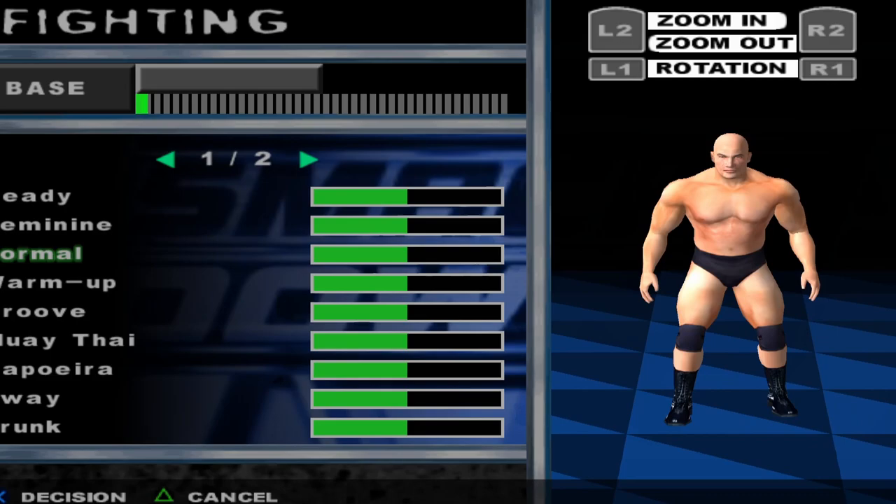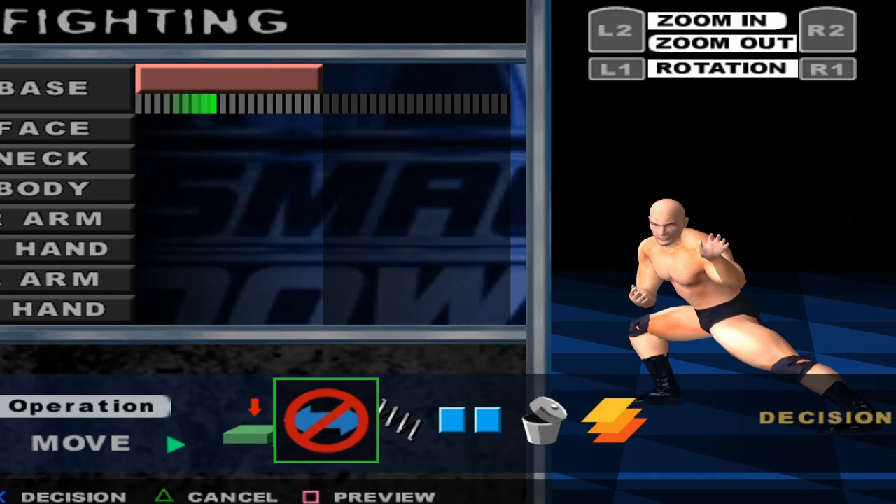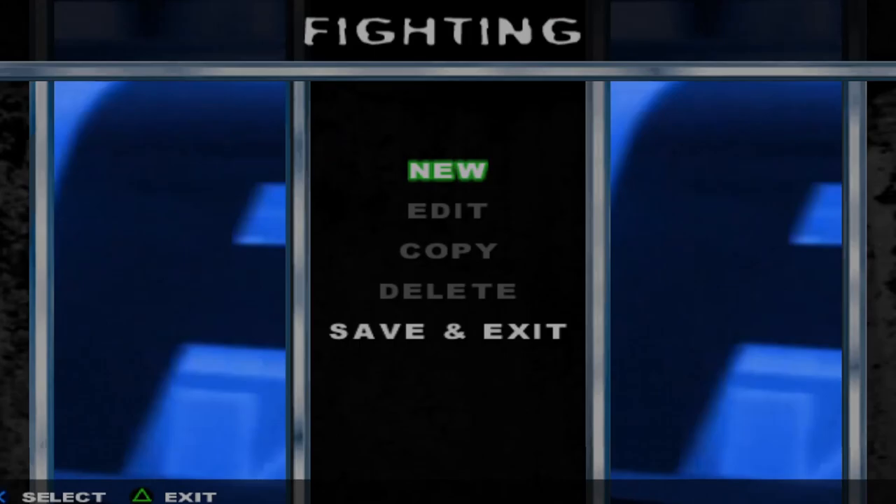Create a Moveset — everyone knows that. But Create an Animation — I don't know what this is. So we have Fighting, Running, Walking. Let's see what Fighting does. So you can do like groovy Muay Thai, then you can do the Robot. You can get really in depth with this; I can see why a lot of people like it. And then Create a Stable — I'm going to guess this is like Evolution.